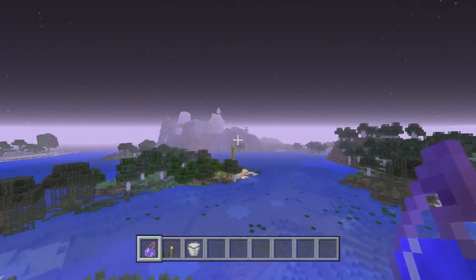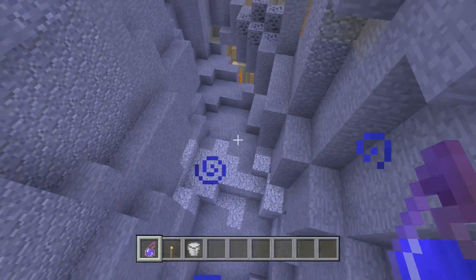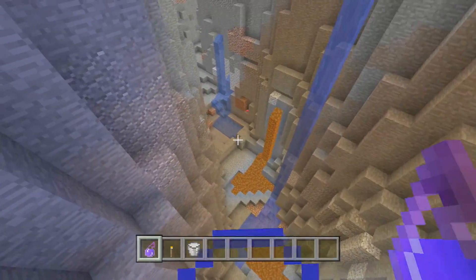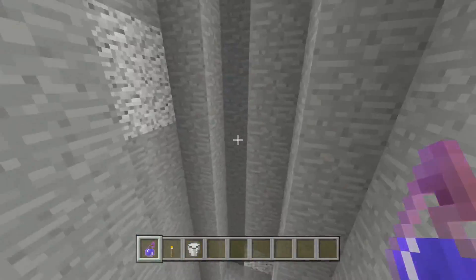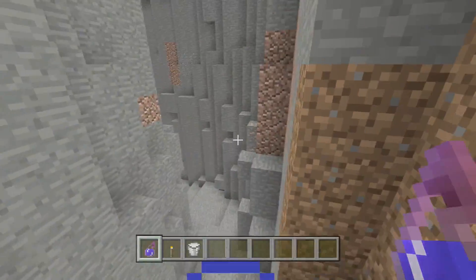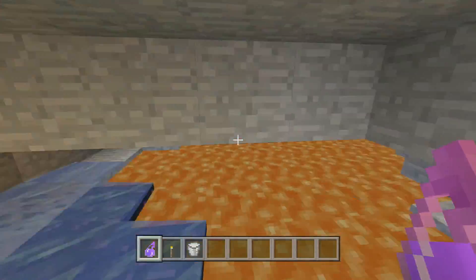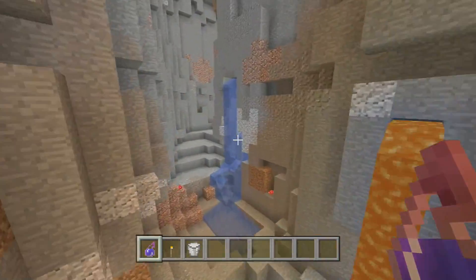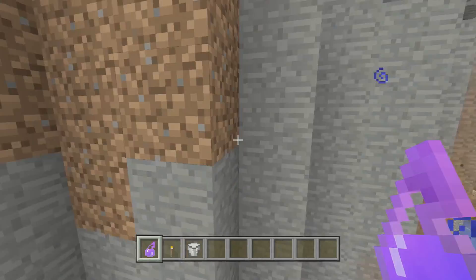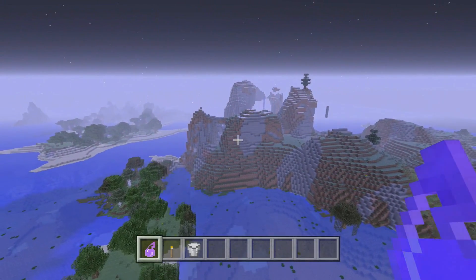Now we're going to check out the cavern — it is massive. You come down here and think it's not the biggest, but then look at the size of this. I can't really see anything that sticks out immediately in terms of resources, but you've got an underground part here, you've got redstone, gold, mushrooms — I'm pretty sure if you dig off somewhere here you could find something absolutely amazing.